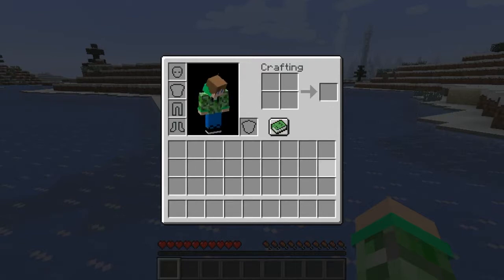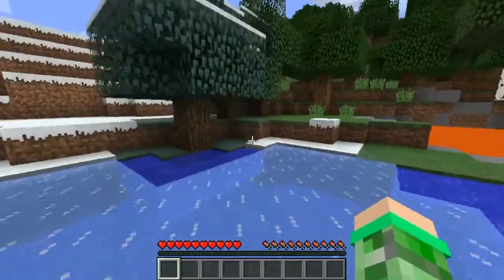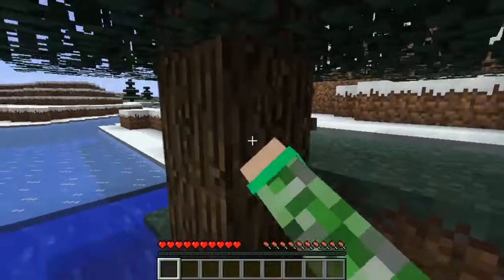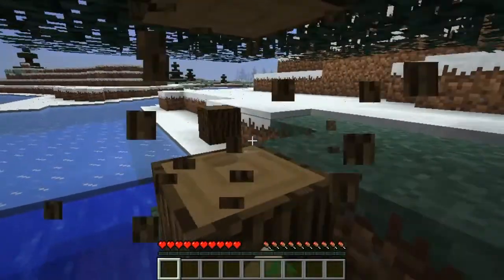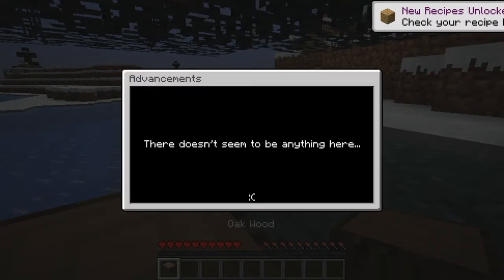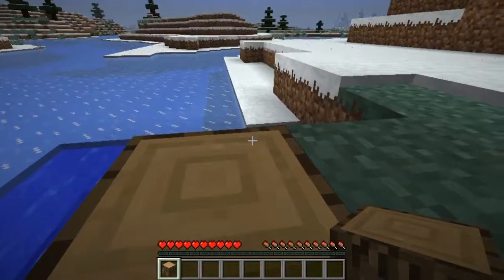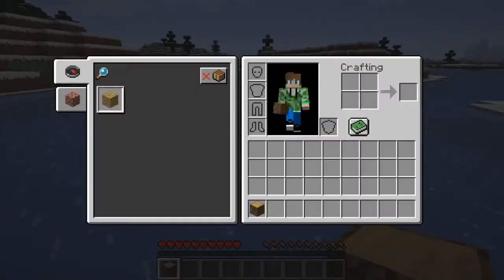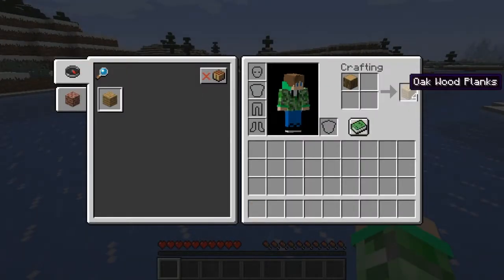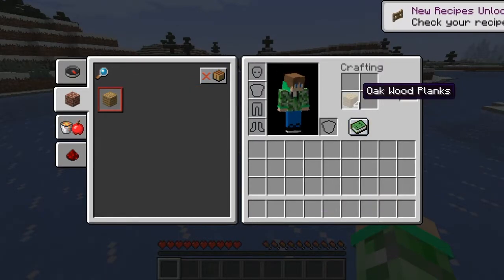You might think not much changed from 1.9 or 1.11.2, but look - we have this recipe book. So you know, you can find recipes when you unlock them. Like if you get wood, let me just mine this tree and look what will happen. Check your recipe book - see, then you can do it yourself, bam, you can do whatever you want.